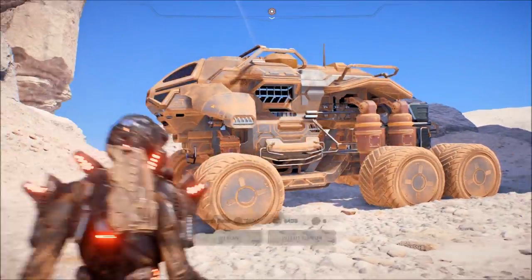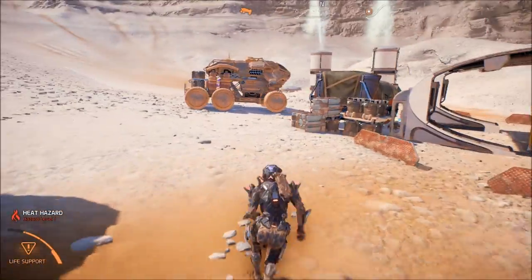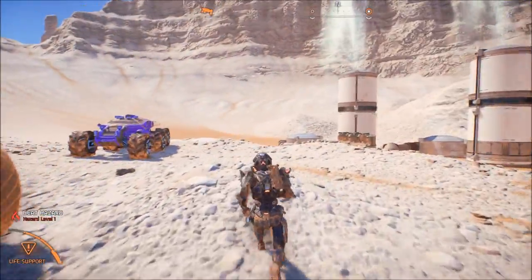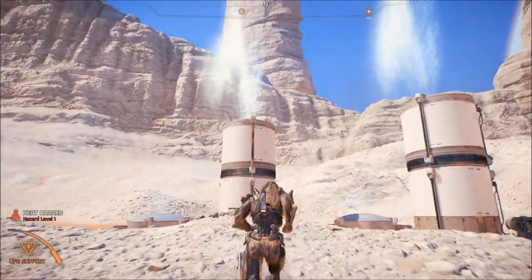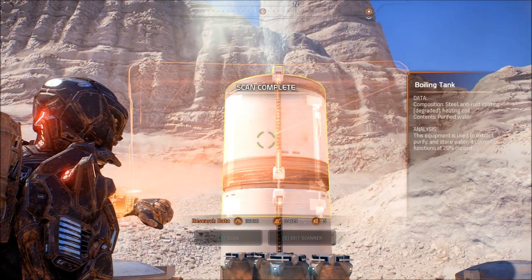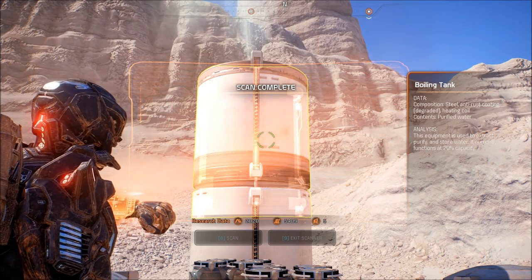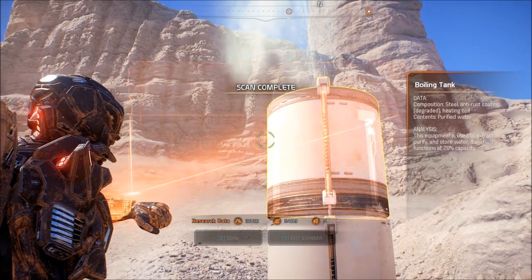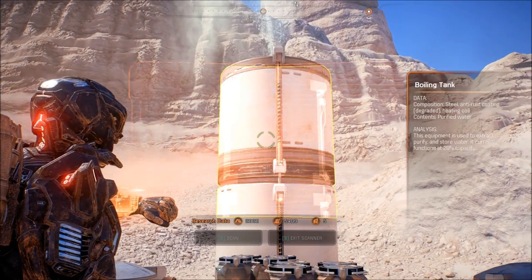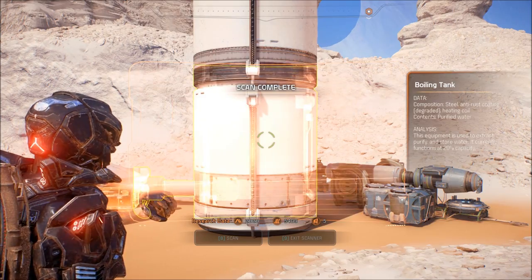I'd love to scan these - these are some pretty awesome dune buggies. What are they shooting? Geysers? Is that water? Boiling tank. Composition steel, anti-rust coating, degraded heating coil. Contents: purified water. This equipment is used to extract, purify and store water. It currently functions at 28% capacity. It'll be the fact that it's blowing out water - that's probably not a good thing.